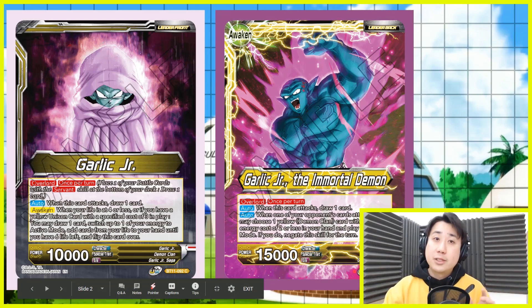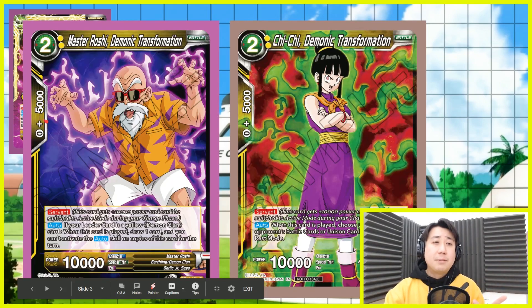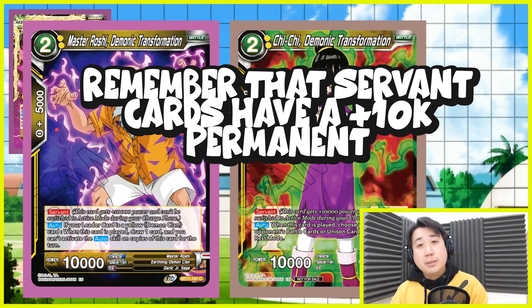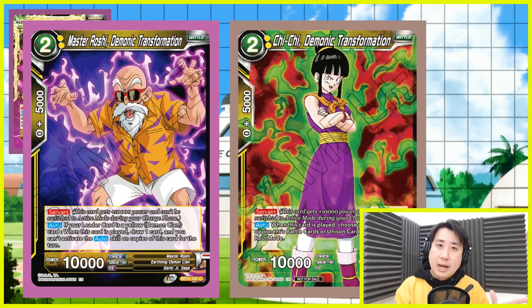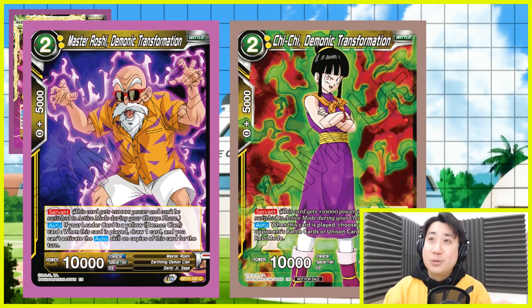So this is the leader - I'm going to show you how to use his ability. The best way is to either use Master Roshi Demonic Transformation or Chi-Chi Demonic Transformation. These two cards gain the most out of your leader's ability. Master Roshi, when he comes into play, you get to draw a card - and they come into play tapped, which is very important. Chi-Chi Demonic Transformation is one of the best. Master Roshi draws you a card and floods your board with a Demon Clan. You have a plus-one Demon Clan card on your board. And Chi-Chi - when she comes into play, choose up to one of your opponent's battle cards or unison card and tap them.